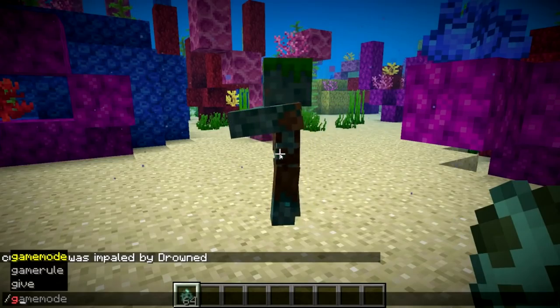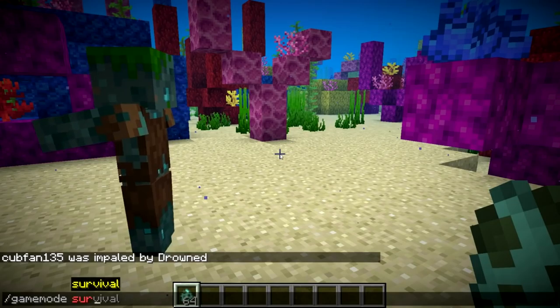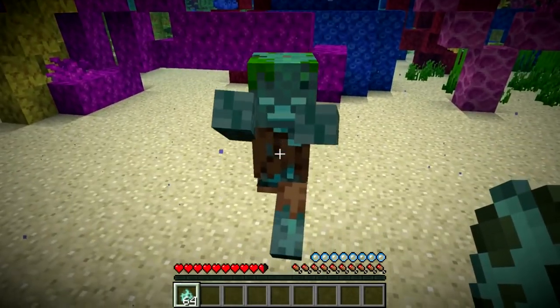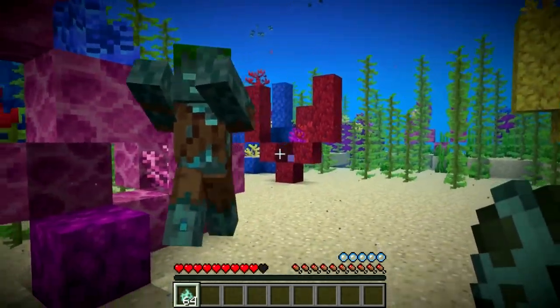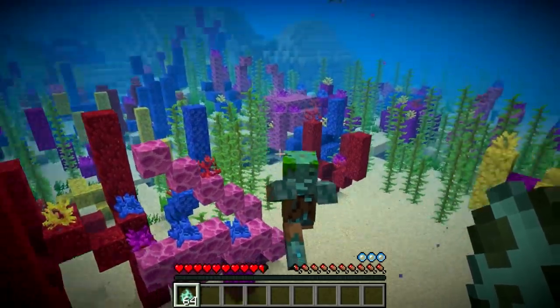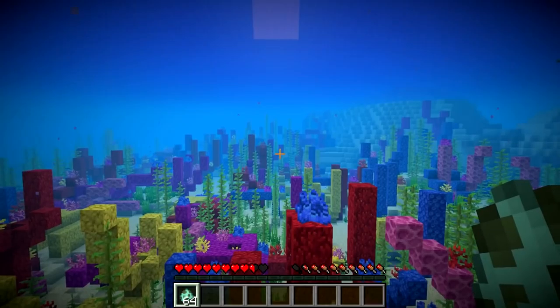In addition to the ones that carry tridents, the ones that don't carry tridents also have a melee attack if I go into survival mode. And they can swim, as you can see here. Like I said, they're just slightly slower than the player, so they can actually follow you up. You can swim up and down and they will still get to you and attack you.